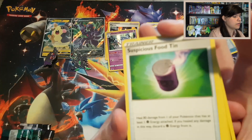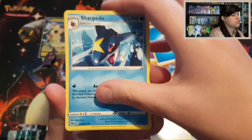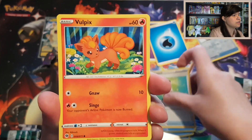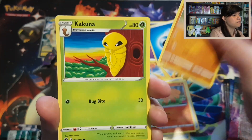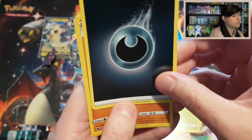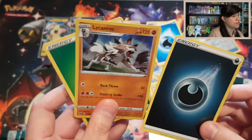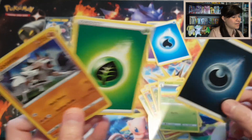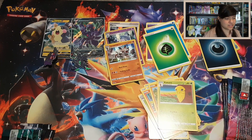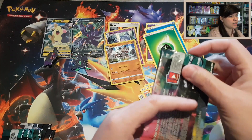Three from the back. We have here a Suspicious Food Tin, Sharpedo, Hyper Potion, Full Heel, Potion, Vulpix, Rock Ruff, Kakuna, a Holo Dark Energy and a Lycanroc Rare with a Grass Energy. So that's not really anything yet. Hopefully in this next pack we will have a little luck.